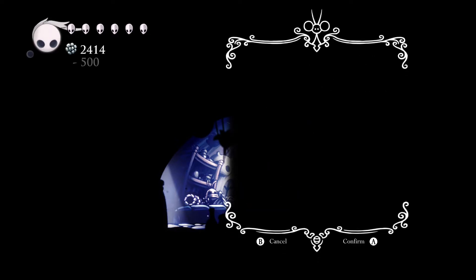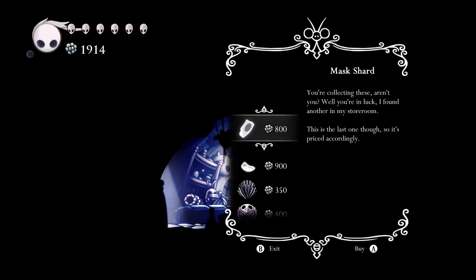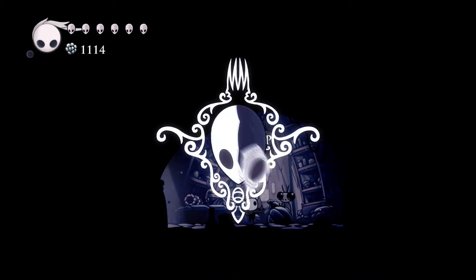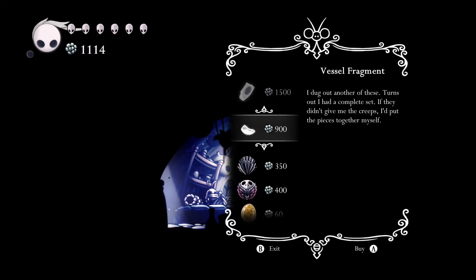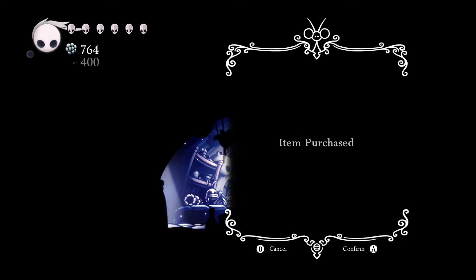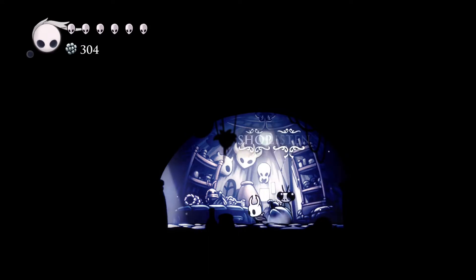I want to see how much the next mask shard is. That's two, so we need two more — the last one was five, this one is eight. We may be able to afford two more which would be worth it. 1500 — we have a thousand. Let's go ahead and buy these two. Heavy blow, we're not going to use it, but we need more of these so we can purchase the last notch upgrade. We have three now, so 1500 will get us another pip of health.